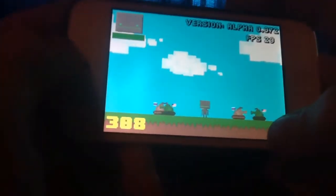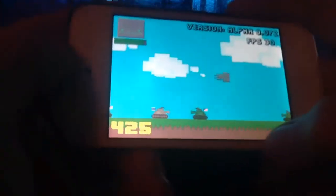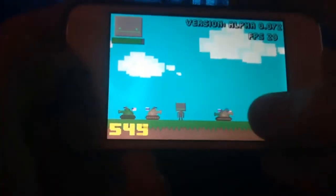Here's the gameplay. Right off the bat you'll notice a few new things: you've got the score on the bottom left, the heads-up display of your character's face, and the health bar in the top left.